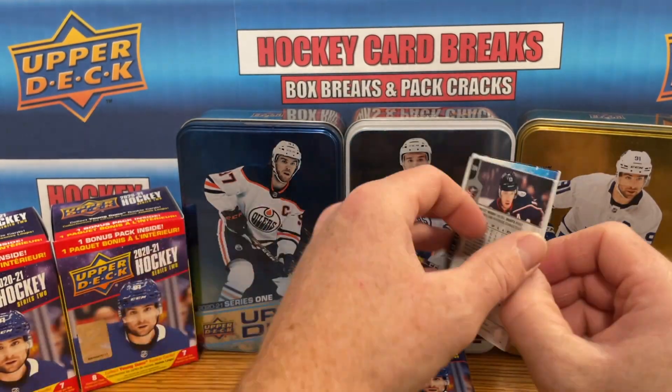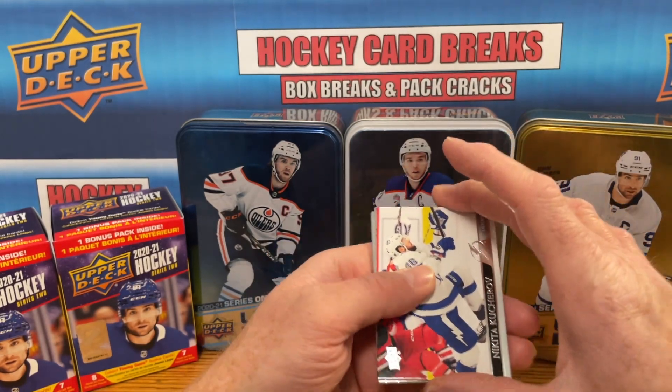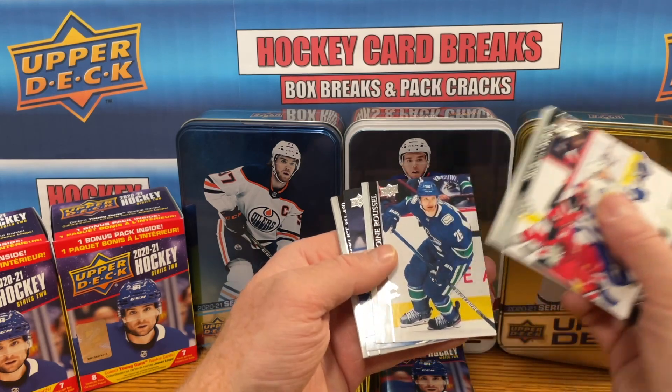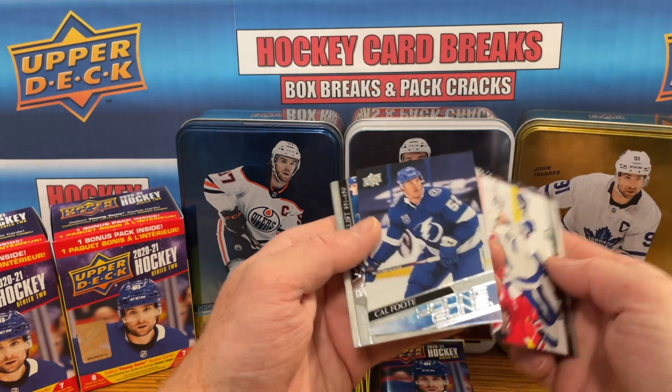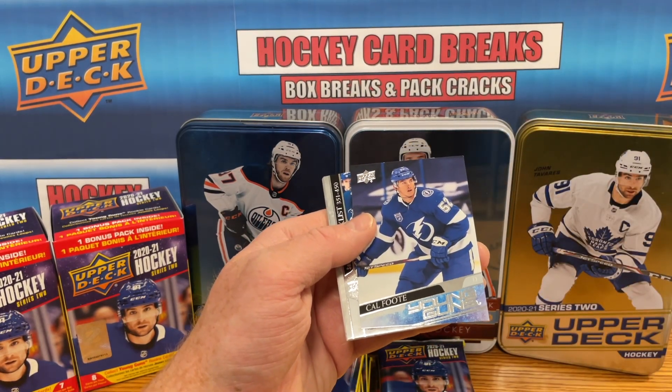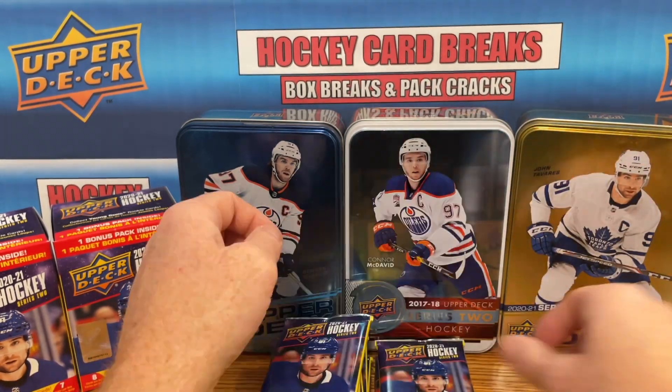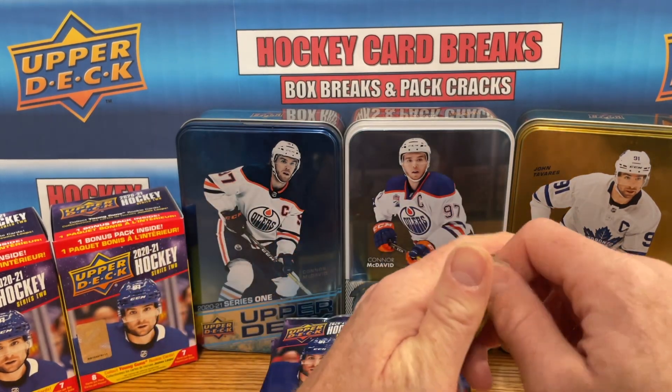Still haven't pulled a Young Gun yet — hopefully it looks like we got one here. Maybe it'll be Kaprizov... nope, it's gonna be Cal Foote. Pulled him many times, but we got one Young Gun there. Three packs left in this first blaster.